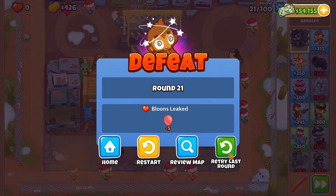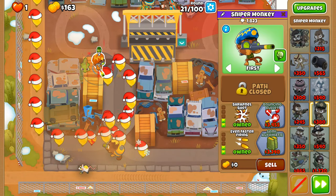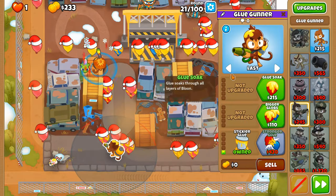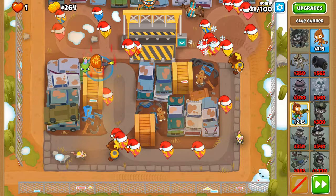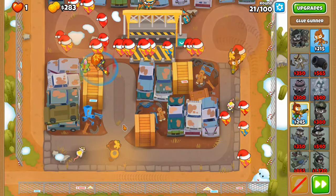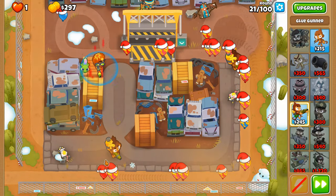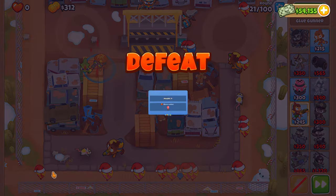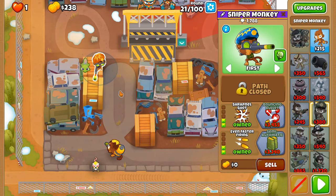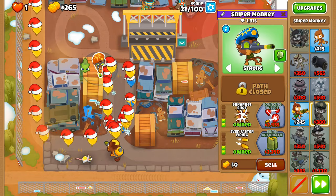We defeated round 21 — it's Pickles time! Let's see if this gets us over the finish line. Put Pickles on 'strong' so it always targets the pink balloons, because they're the biggest threat right now. This round is going to be tougher than I expected — I had no trouble in my test game.